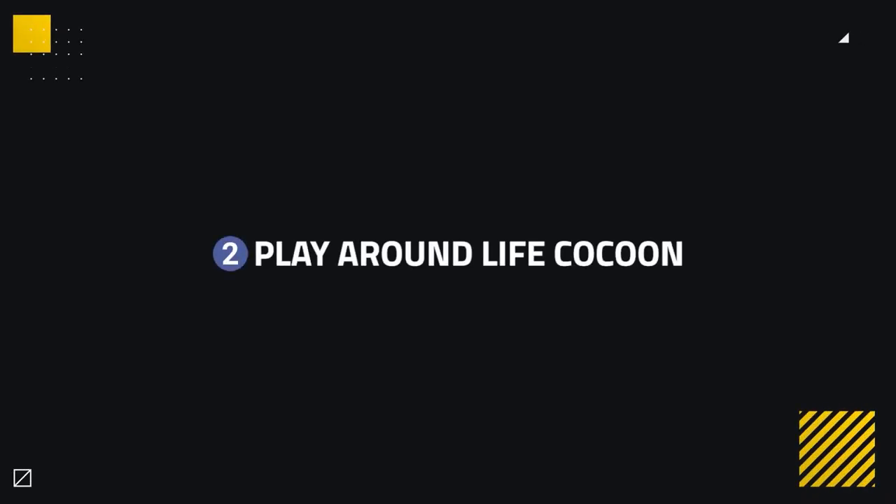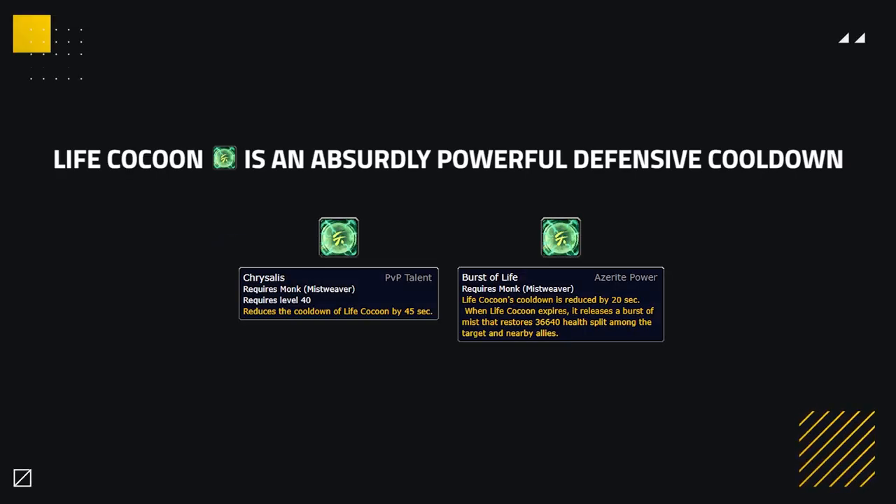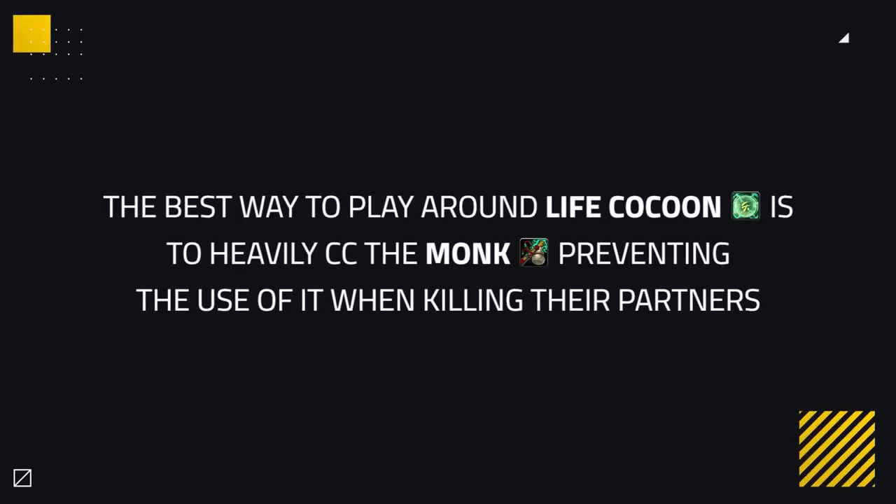One of the biggest strengths of Mistweaver Monks is their cocoon cooldown, so being wary of it and playing around it will increase your chances of winning. Cocoon is an absurdly powerful defensive cooldown in PvP. Its bonuses from Azerite traits and the PvP talent make your cocoon targets virtually unkillable. There are a few things you could do to try and play around this cooldown.